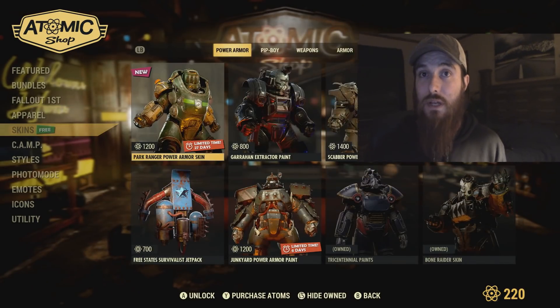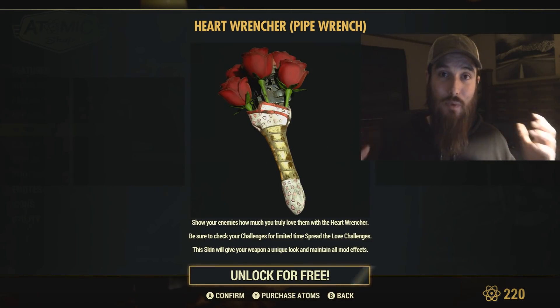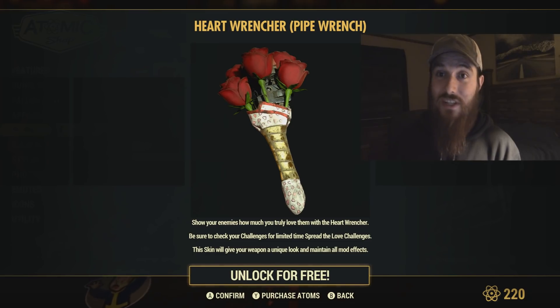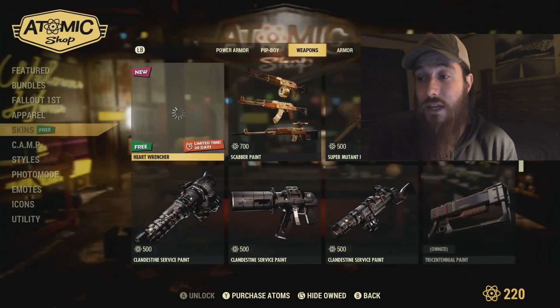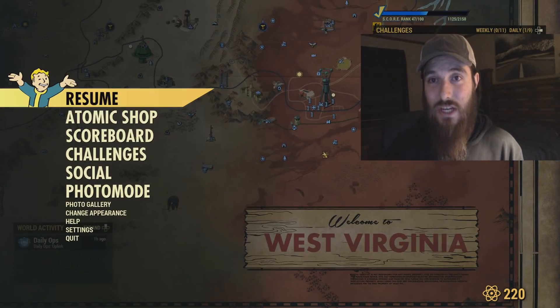There's also something new going on in the game until February 16th. If you log in, you can go into the Atomic Shop and claim a free weapon skin called the Heart Wrencher. We'll be completing challenges and being rewarded with goodies. The description reads: 'Show your enemies how much you truly love them with the Heart Wrencher.' Be sure to check your challenges for limited-time 'Spread the Love' challenges. The skin gives your weapon a unique look while maintaining all mod effects.